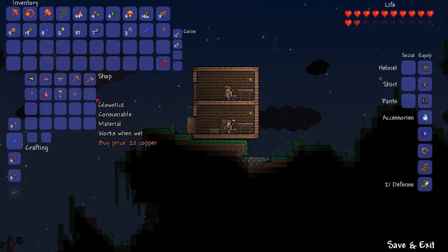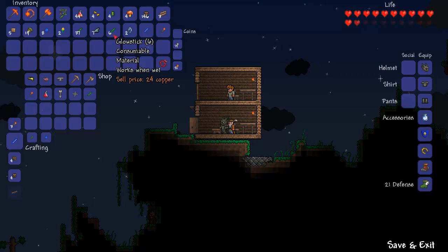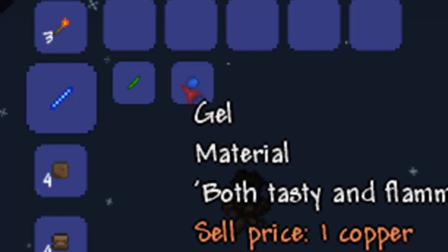I'm also going to show off where you can get them from the jellyfish. But before we do that, you can actually craft glow sticks into sticky glow sticks. The recipe is here — one glow stick and one gel make one sticky glow stick.